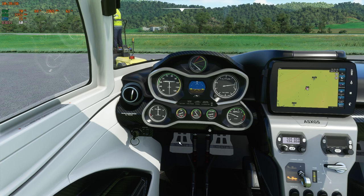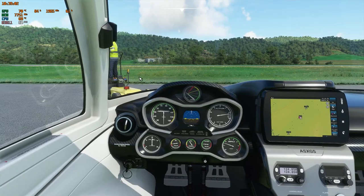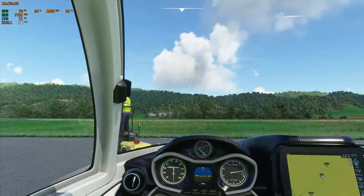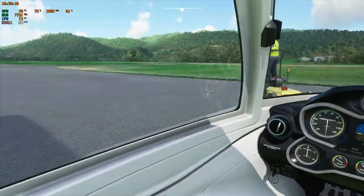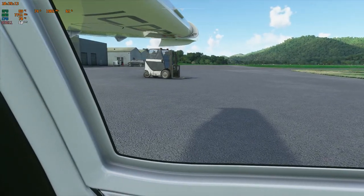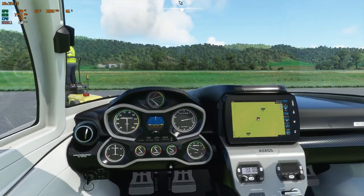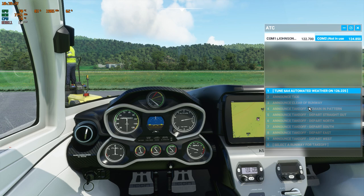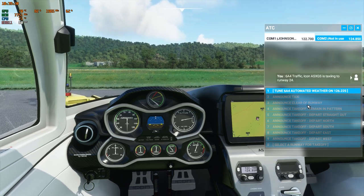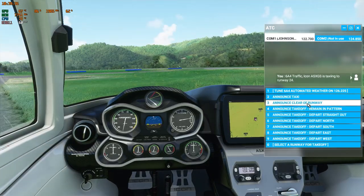Turn my parking brakes off. I haven't figured out how to get the pushback to work — I can do it in big airports with ATC, but it's supposed to be Shift+P and it doesn't work. There's another plane right here in my way. We will do the ATC communications though. Tune the airport 6 Alpha 4 and announce our taxi: '6 Alpha 4 traffic, Icon Alpha Sierra X-ray Golf Sierra is taxiing to runway 24.'